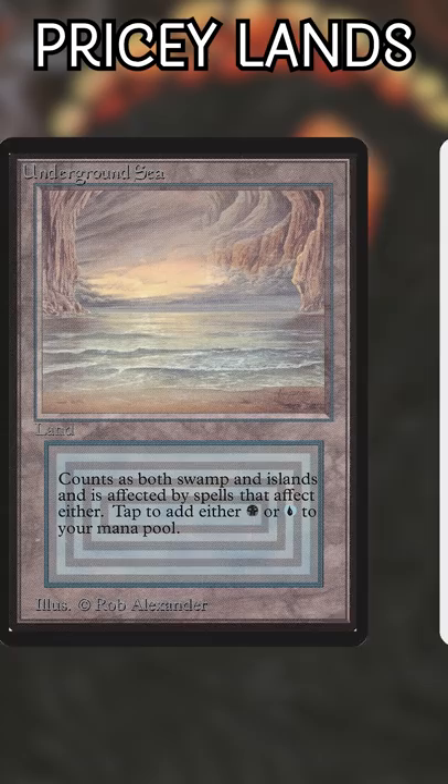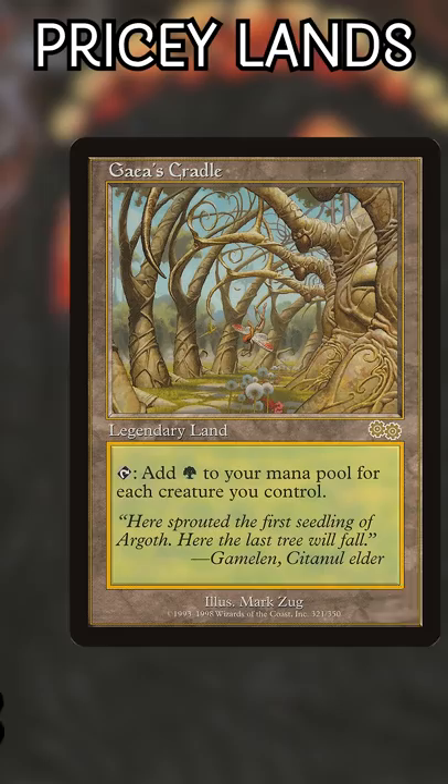The priciest of the original Dual Lands, coming in at $951 for a revised copy. But for Unlimited, Beta, and Alpha versions, you'll need thousands of dollars.